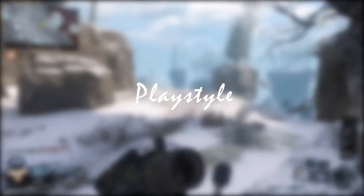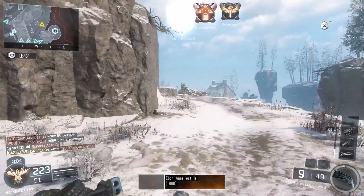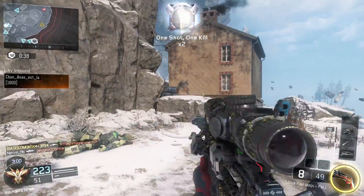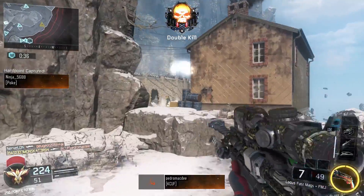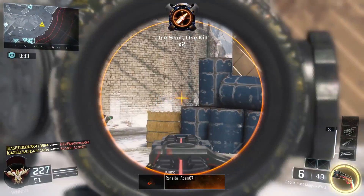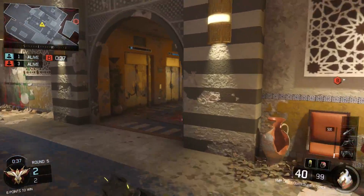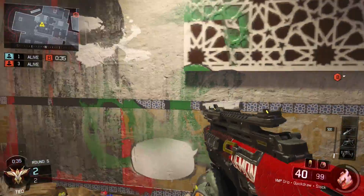Another thing to mention is playstyle — you need to play with your gun. If you're running a sniper, you're obviously going to be sitting back. Unless you're a trickshotter you can run around, but that's not going to work against better players — they're going to kill you, because it's just very hard for a sniper to kill up close.